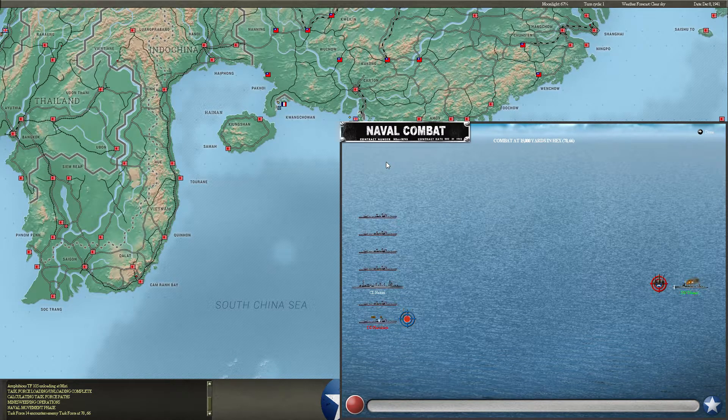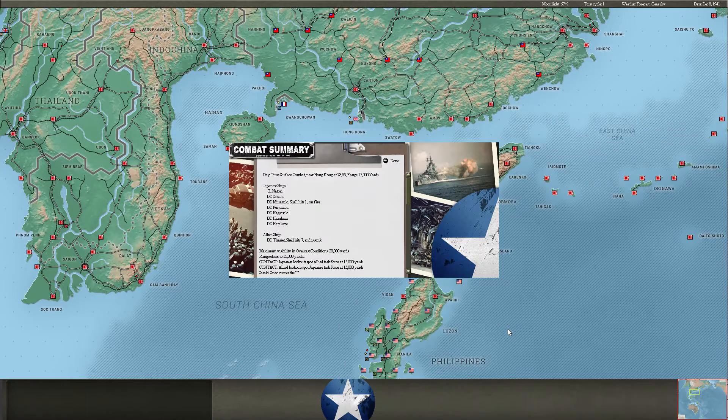The surface task force once again comes in contact with the Thanet. I'm just going to speed through this — it's not a very exciting combat here. The Thanet is giving as good as she gets, placing a shell into Minozuki, which is on fire. The Fumizuki has put out their fires, which is great. But the Thanet is finally sunk.